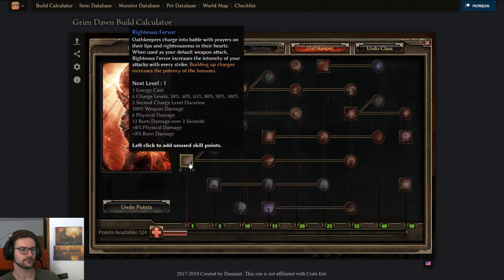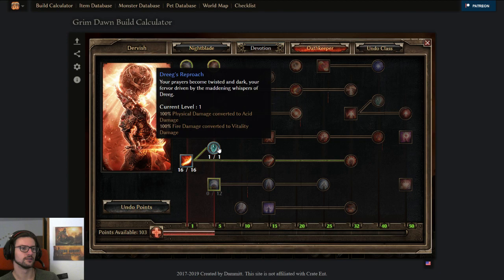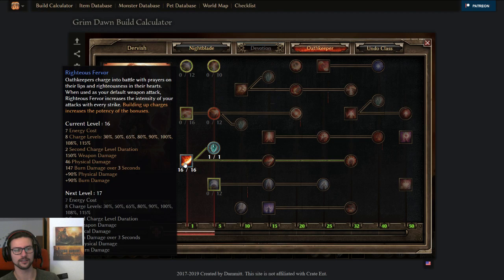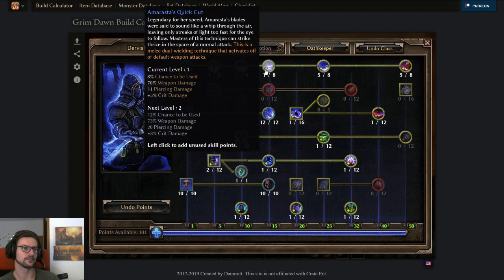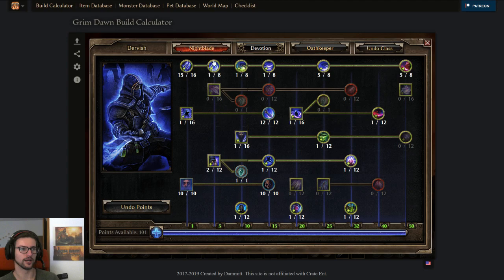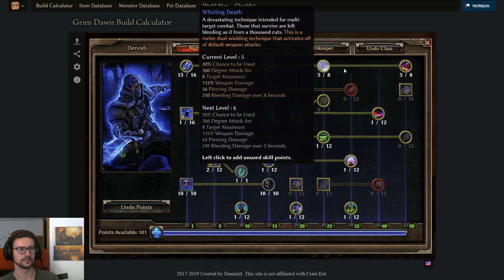For Dervish (Oathkeeper + Nightblade), push to 5 points first, then get Righteous Fervor. Max it out and get the transmuter — this converts all physical damage from the spell itself and also from weapon damage, so any weapon with a physical base has that damage converted to acid. This makes Occultist-transmuted Fervor a super strong default attack replacer for any acid Nightblade. Also get 1-pointers in Smite and Presence of Virtue. Be careful to never exceed 100% weapon pool skill chance — currently at 64%, you can max these to 20%, 20%, 20%, and the others to 20% each, reaching exactly 100%. If you go over 100%, all chances get scaled down, meaning Execution's actual chance drops below 20%, which you never want.